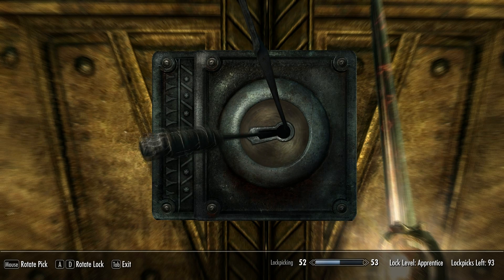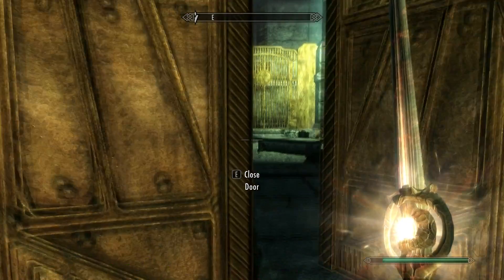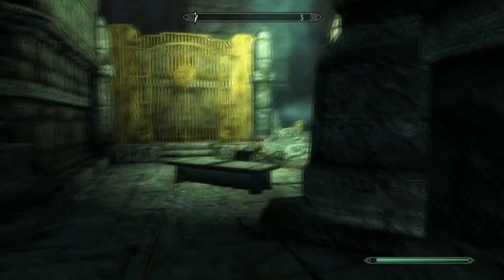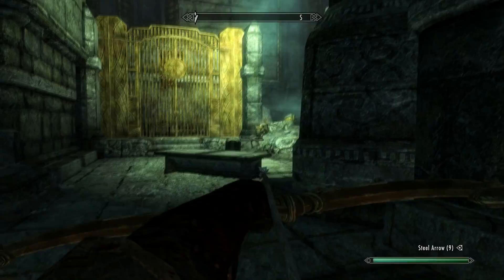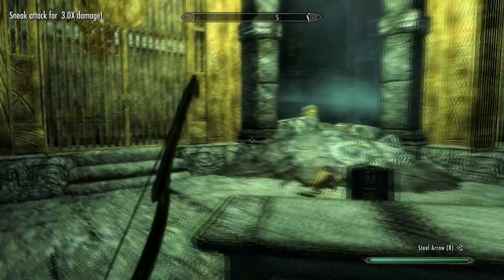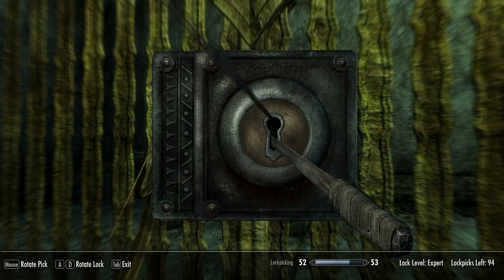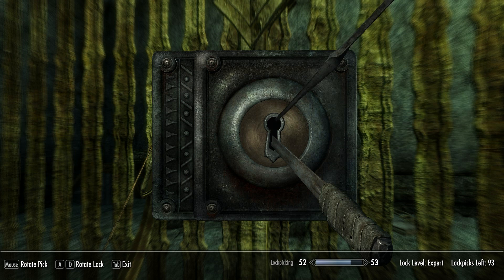We just had to jump from one dwarven-related quest to another. I had no idea this was gonna be related to dwarven ruins at all, but apparently it is. At least so far, it's not anywhere near as hard as the last one. Oh, an expert lock — I bet I could get this. Give me a second here.